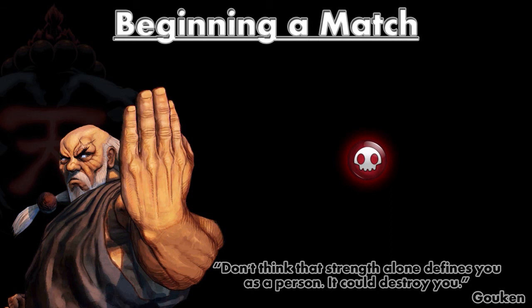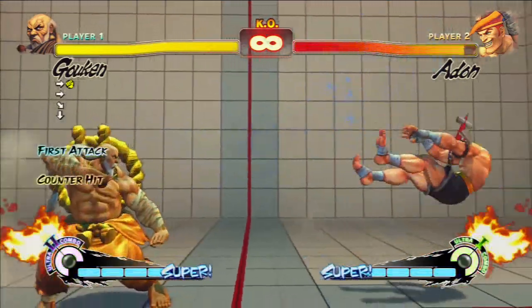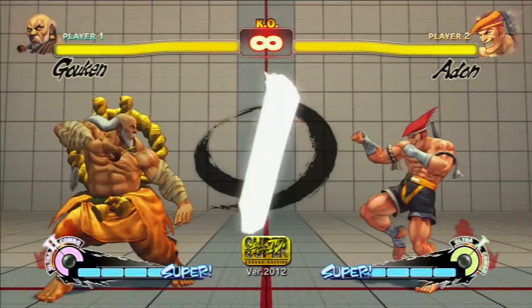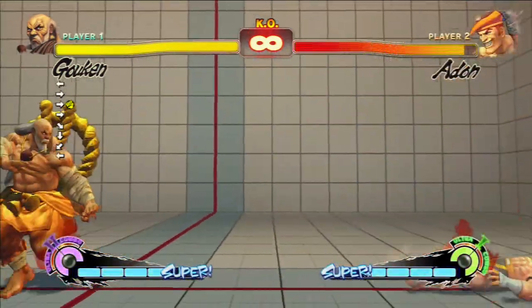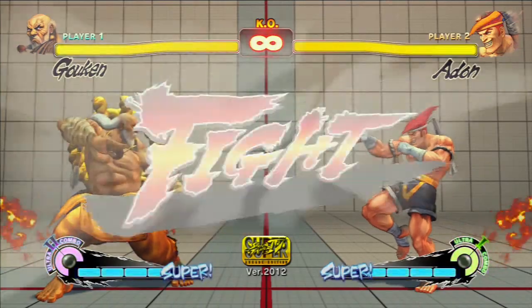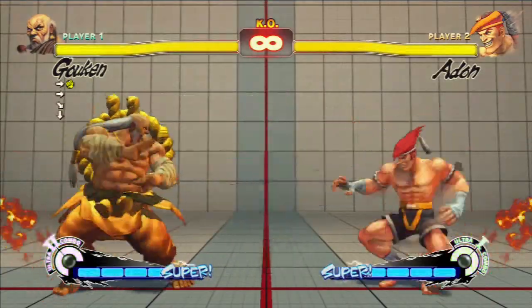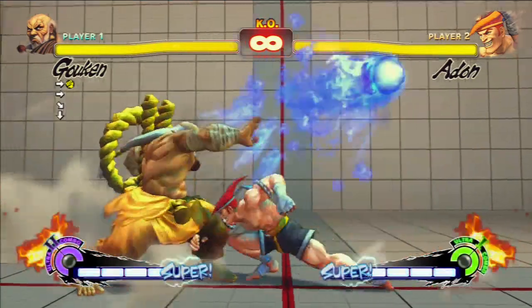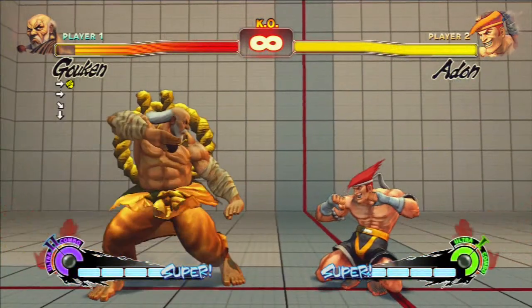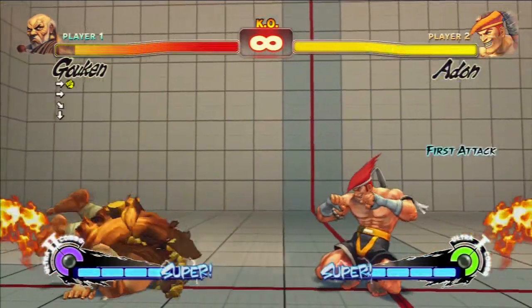Some little things about the beginning of a match - I like to do a medium punch Hadouken because that'll stop his Jaguar Kicks if he tries to do one, and it'll stop his Jaguar Tooth if he also tries to do that. Now you don't want to do that if he has EX - if he has four bars he'll do an EX and it'll go straight through you, or he can do an EX Jaguar Tooth and that'll go straight through the fireball as well. I believe the only punish he can do if he doesn't have EX is to just dash forward underneath your fireball, so you want to be careful of that and don't do it too often.